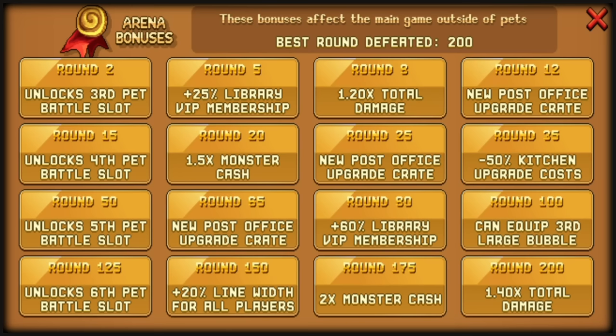Pet Arena is one of the biggest sources of damage because it's not a percent — it's a multiplier. Round 8 will give you 1.2 times total damage. And if you manage to have the finger dexterity of a 10-star OSU player, you can get to round 200 for a massive 1.40 times total damage.